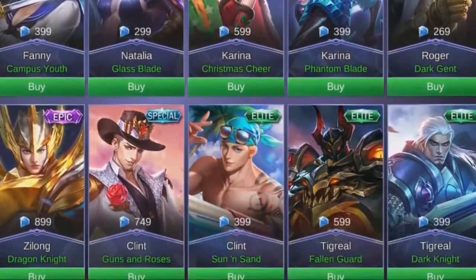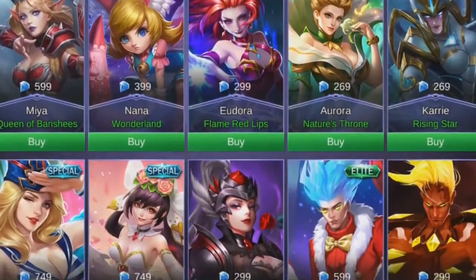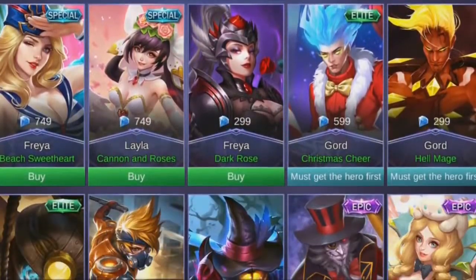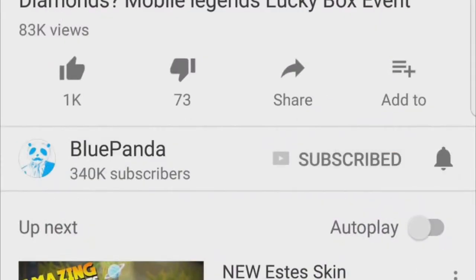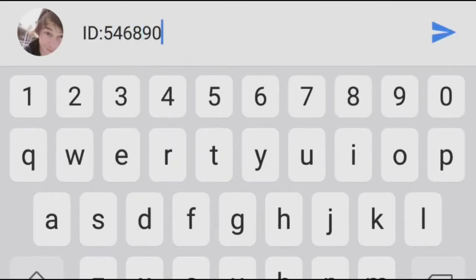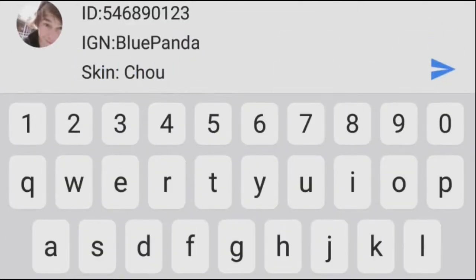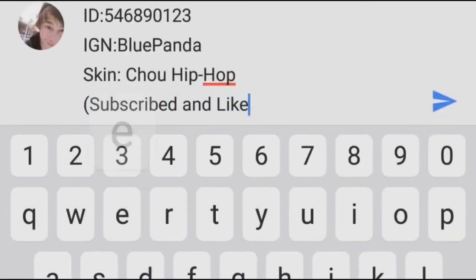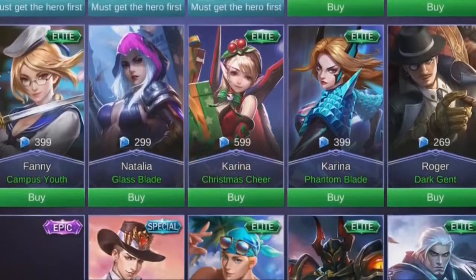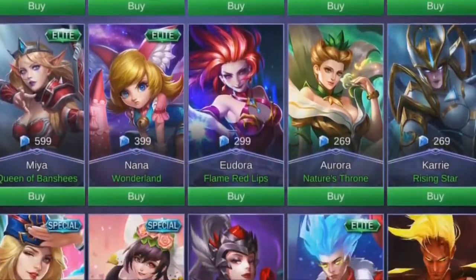Sorry for interrupting this video, but you can get a skin for free. All you have to do is subscribe to my channel, like this video, and comment down below your ID, your in-game name, and the skin that you want which is under 300 diamonds. You'll have a chance of winning that for free. You'll find more information down in the description. Let's jump back into this amazing video.